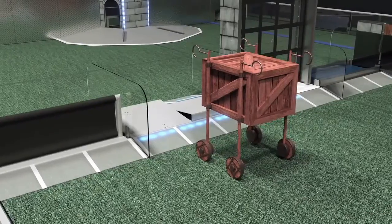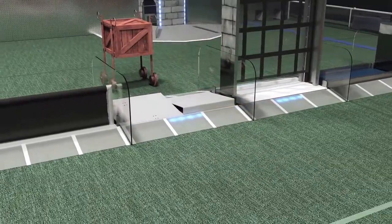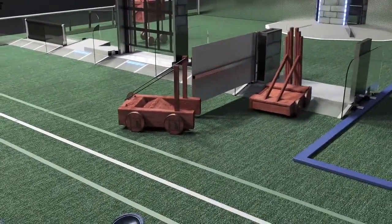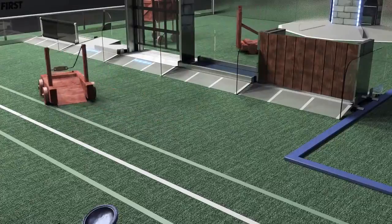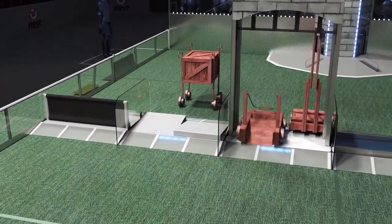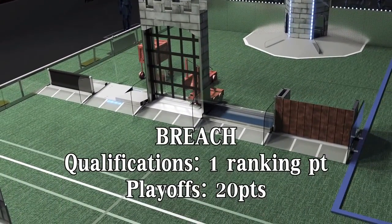The first time a robot fully crosses a defense, some of the base lights will turn off, indicating that defense's strength is reduced. On the second crossing, all lights turn off, indicating that defense is considered damaged. Once any four of the five opponent defenses are considered damaged, the Outer Works are breached and the Alliance receives points.